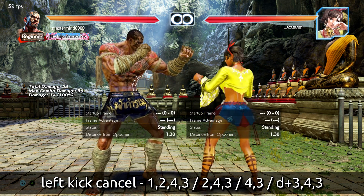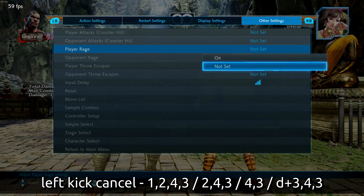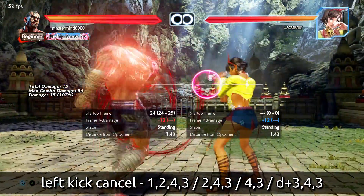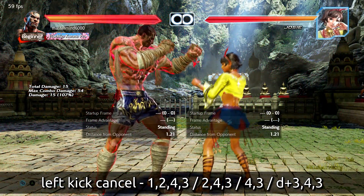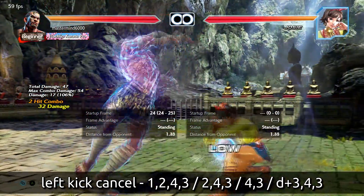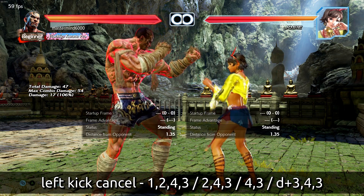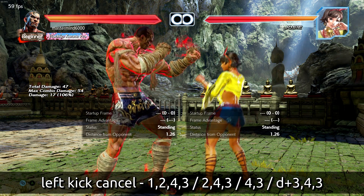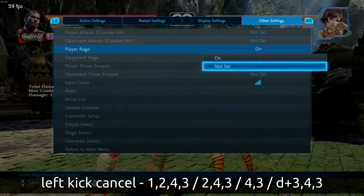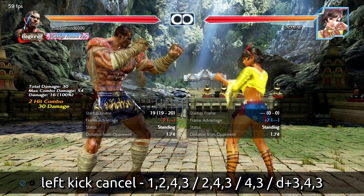The final option out of this stance is his Rage Drive — a low launcher. It's low-high and will jail you into it, done by pressing 3+4. You do 4-3, then 3+4 cancels that hit. This will track when you're sidewalking right, which takes that out of the equation. There are two options out of this cancel, and the Rage Drive is your third. That's only out of this left kick — it cancels into those three things, and that's it.